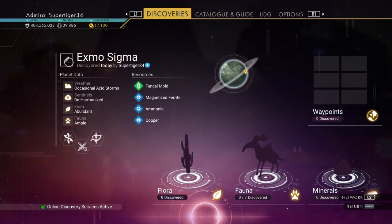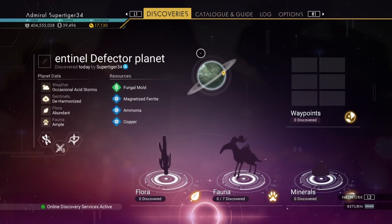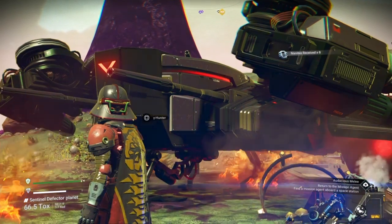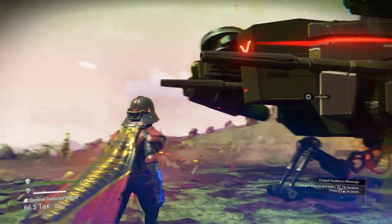I found this ship from an item I got from a Nexus mission. When you activate it, it scans for a sentinel crash site. On this screen, the coordinates are in the top right.